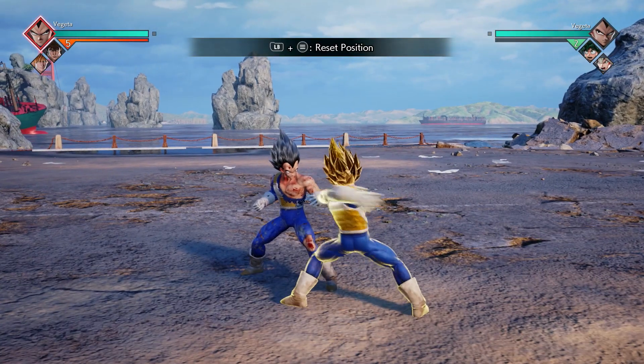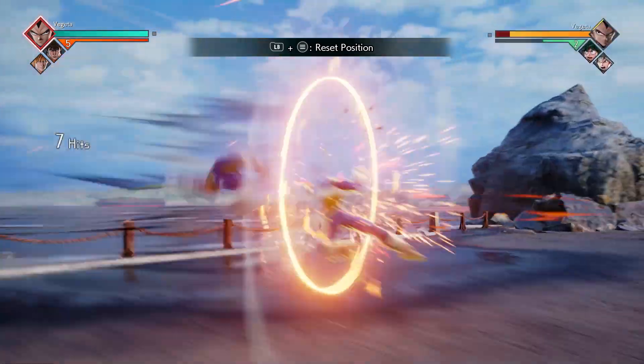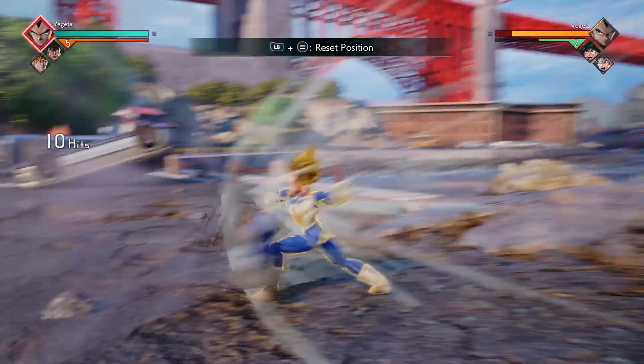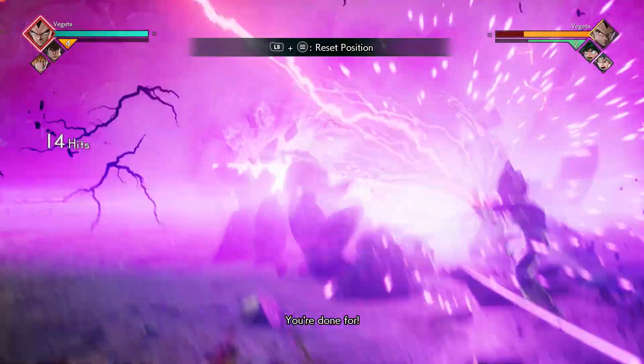Next combo, you're going to do down X three times, then a short delay, then X four more times. After that fourth X hits, you're going to go into three Y's, and on the last Y, you're going to finish it off with your Galick Gun ability.